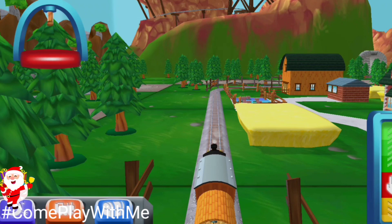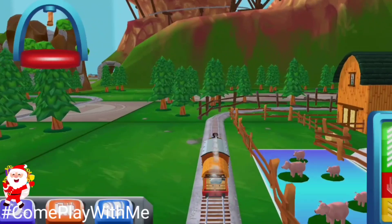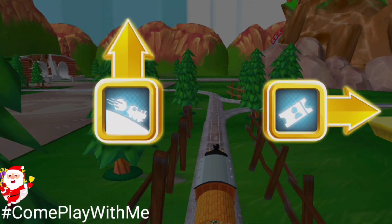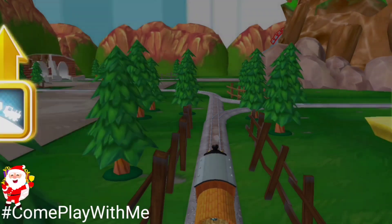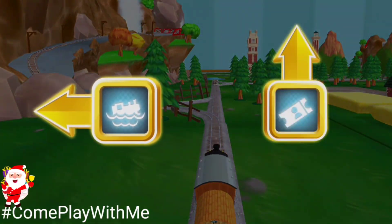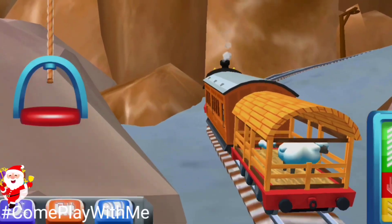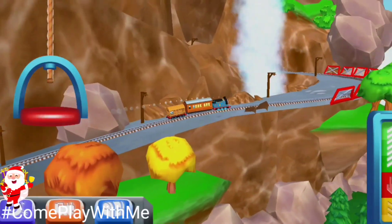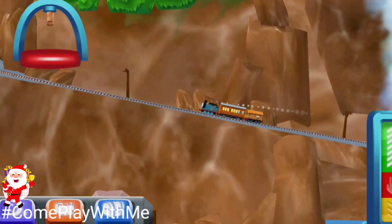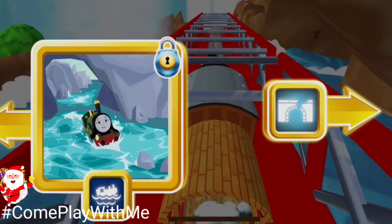There you are! Good to see you. Which way do you want to go? Forward leads to the Boulder Cliffs. The Great Waterton Station's coming up. Left leads to the Waterslide!